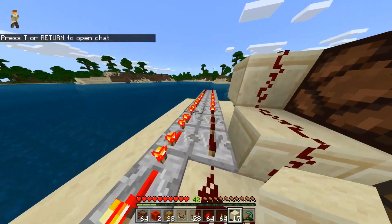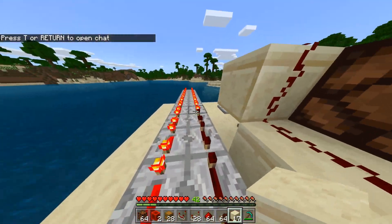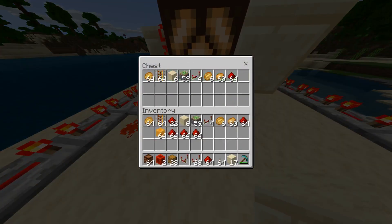As you can see, the light is still going — a little weird, right? The redstone does some weird stuff. That's fine, that's what we want to see. And there's our duplicated items.